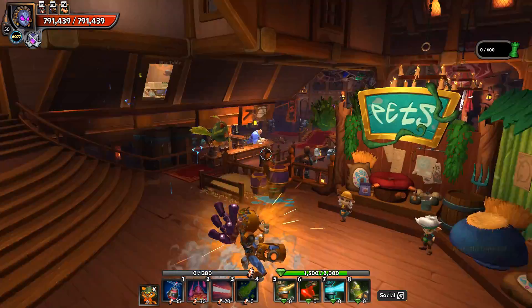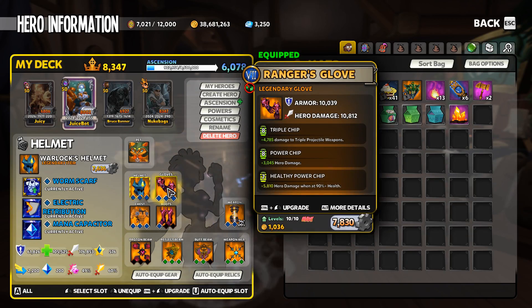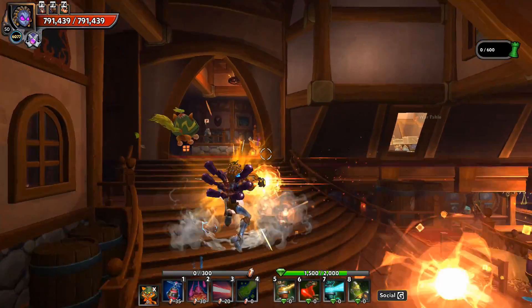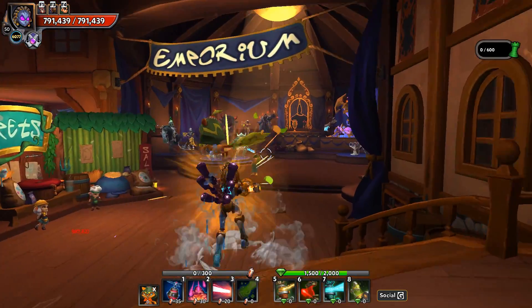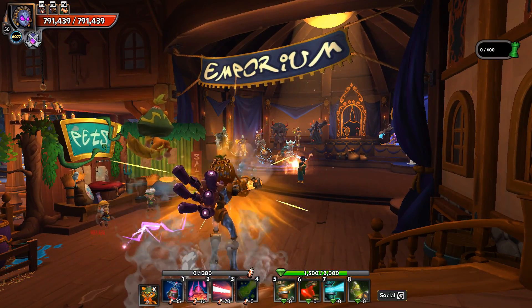Today we're going to take a look at hero damage heroes. These are heroes that focus on the hero damage stat, that primarily focus on their primary two attacks — the primary fire and the alternate fire.